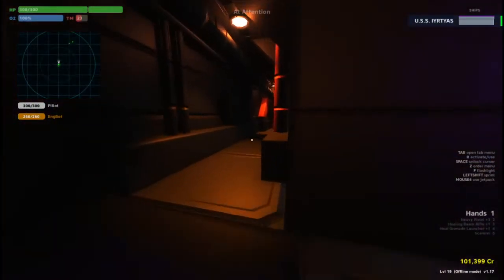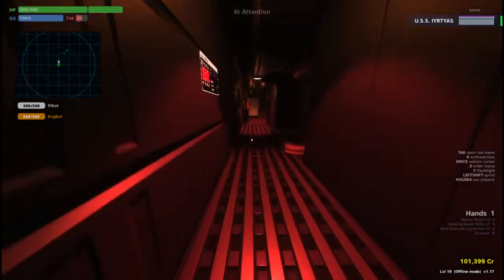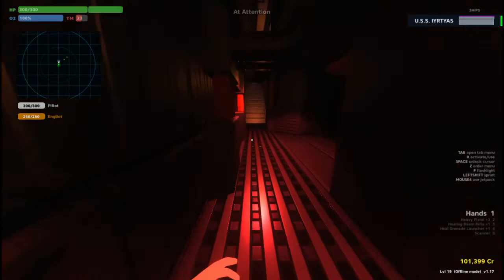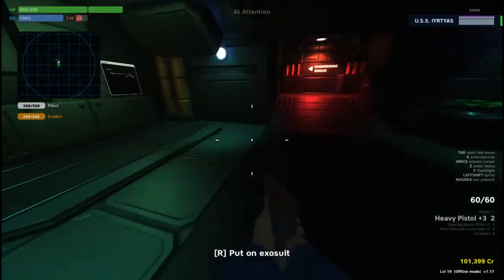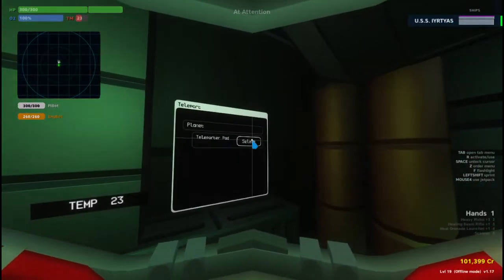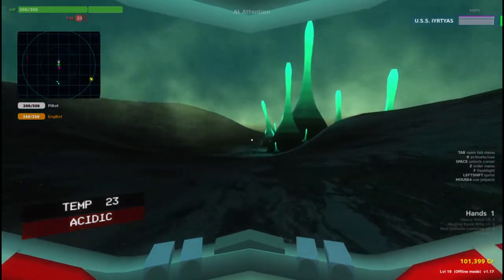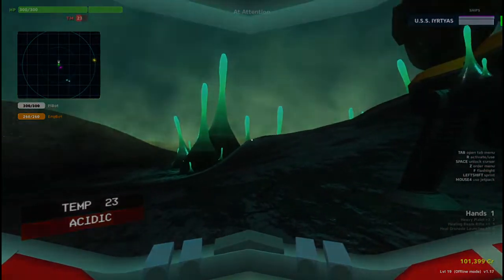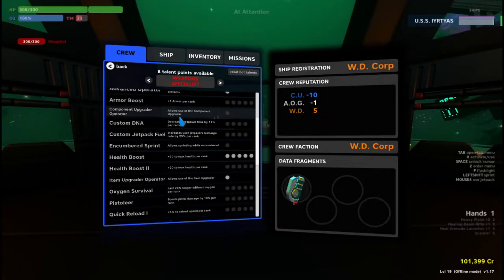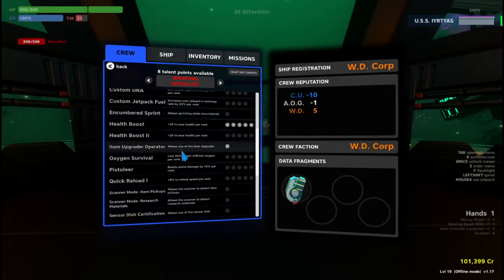On an away mission, you should always be the first to beam down. Ask your scientist about the climate and then grab an exosuit as needed. A good captain should equip his crew with scanners, but you are the second most important person to have one on an away mission. Ask your scientist to research scanner mode item pickups. This will greatly increase your productivity on site. Once the research is done, spend a talent point to allow items to appear on your radar as yellow.